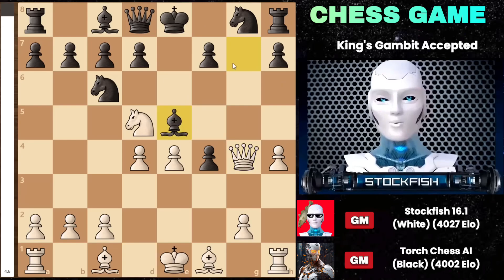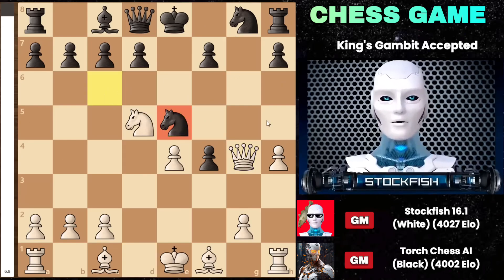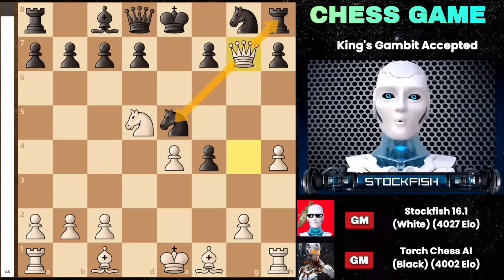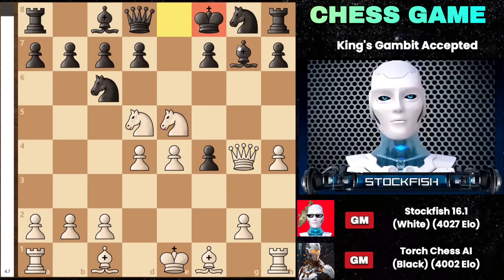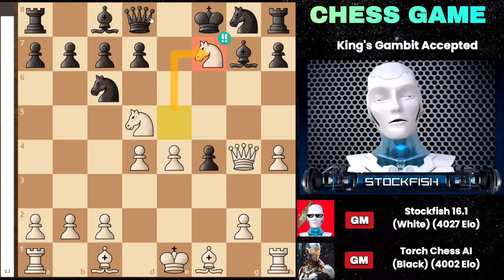Some may think of capturing the Knight on e5, but after capturing and recapturing I can play the stunning move Queen to g7, putting pressure on the Rook and the Knight simultaneously. Returning to the position, some may argue for King f8 to protect the Bishop, but I can easily sacrifice my Knight on f7, trapping the Queen and Rook.